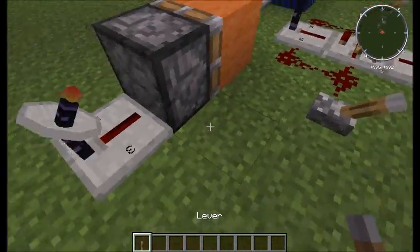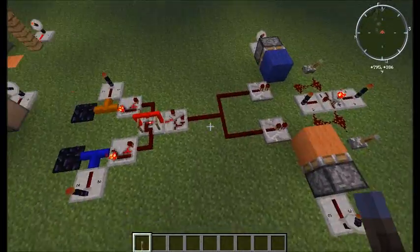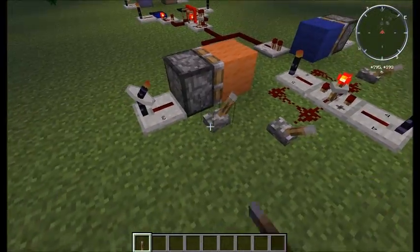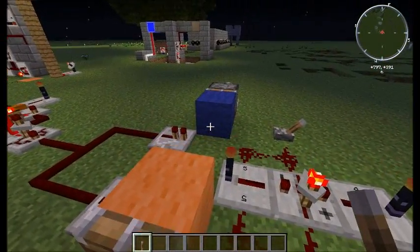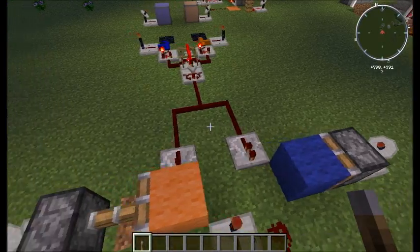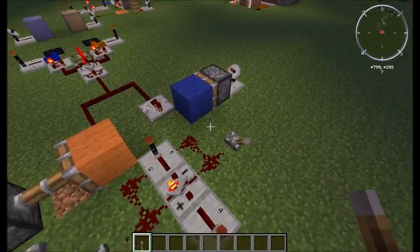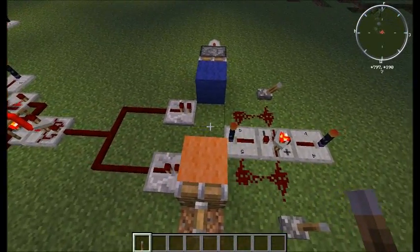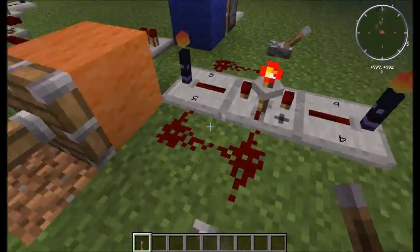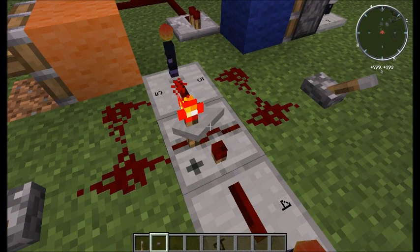The way that works is: if it's for the orange team, this piston will extend while the blue piston is not extended. And it will send a signal through the wall and activate a counter.